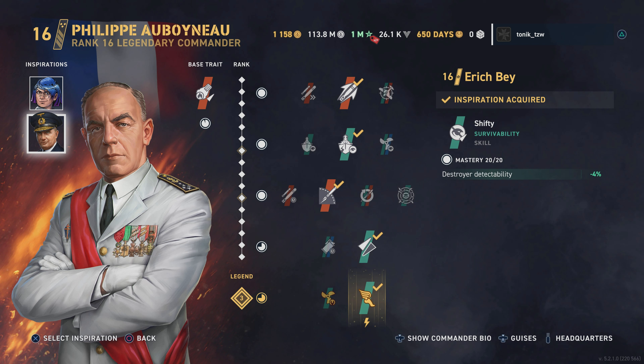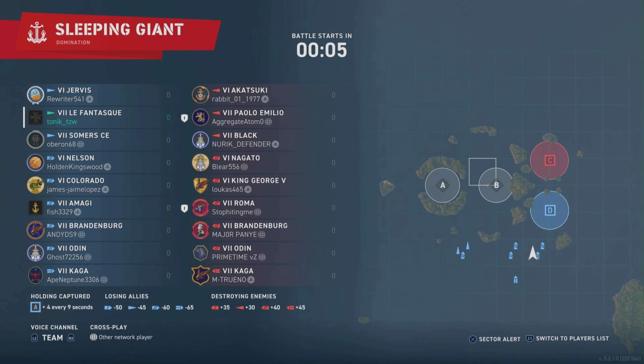Our legendary perk is Give Me Speed, which gives us an extra engine boost, extends the duration and limits the negative effect, though engine boost reload time is increased. We've got Eric Beer and Blue Ferora — Blue Ferora gives us some torpedo speed, and Eric Beer at 16.4 is giving us some concealment. It's a fairly balanced build.